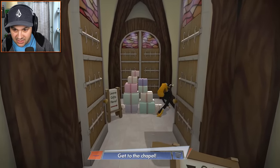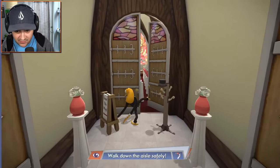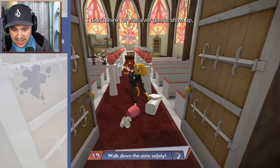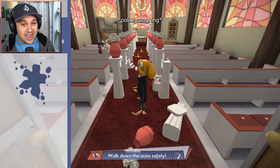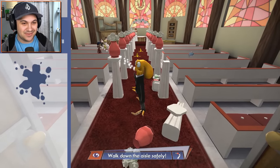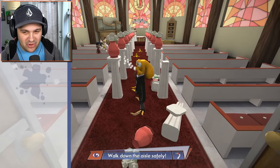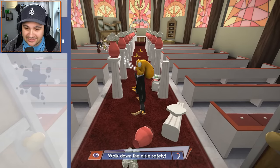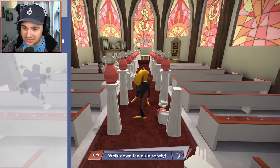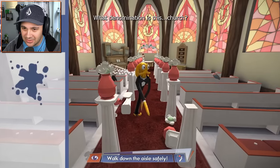Let's see — leave gifts here. Man, a lot of gifts. I'm loving it. There's also a lot of doors, very strange. We made it! Walk down the aisle safely — people are watching. If you make a mess they will get suspicious of you. Too much suspicion and you'll get caught.